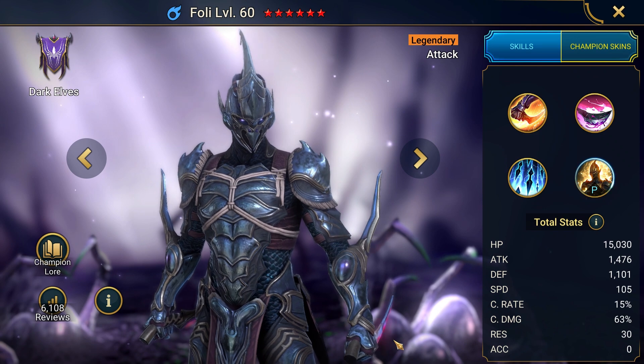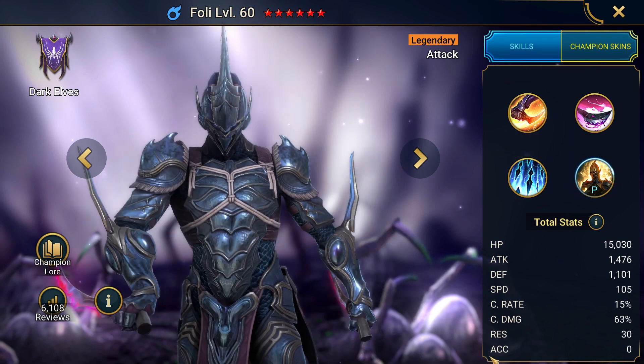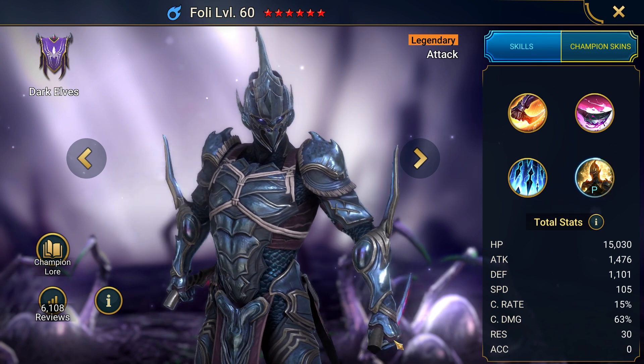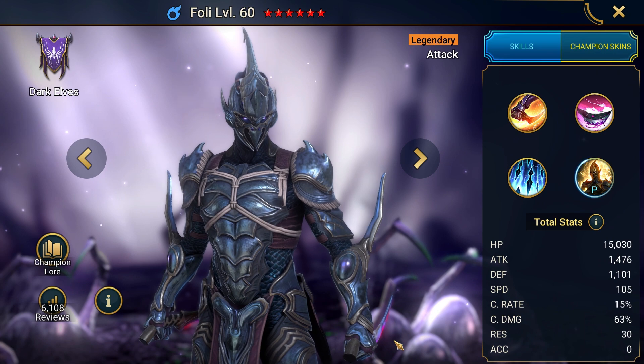Foley was available as a fusion champion in July 2019, and was considered by most — me included — as a waste of a lot of resources and time for a great-looking champion that hit like a noodle and had no real place in the game.